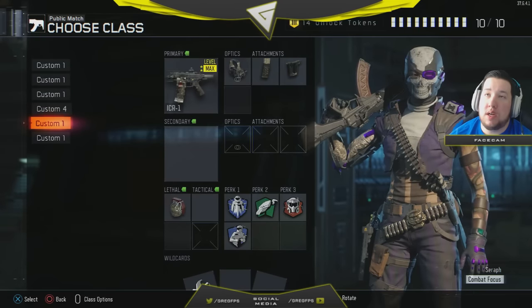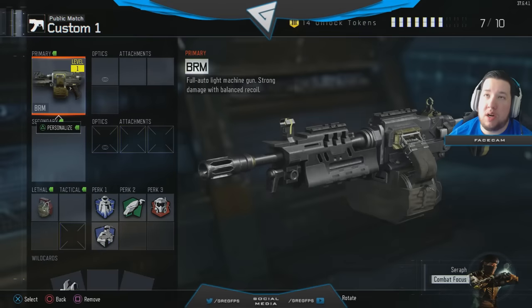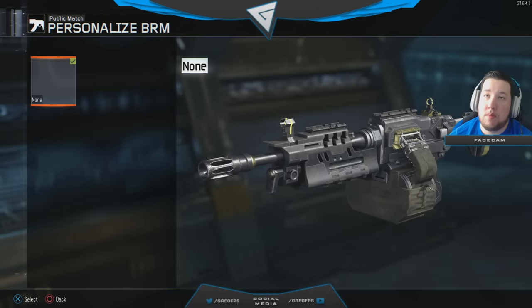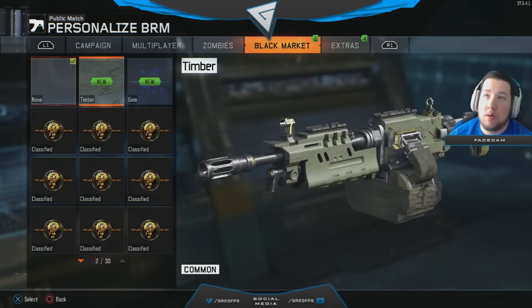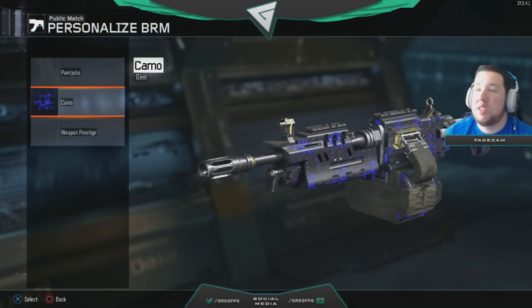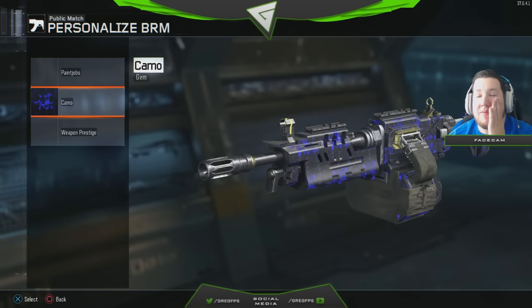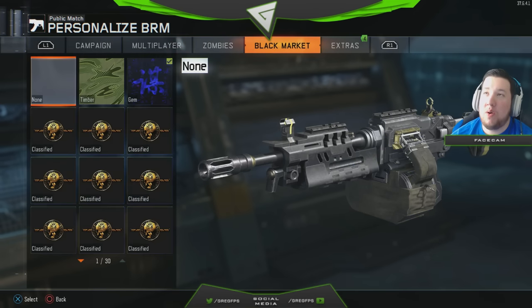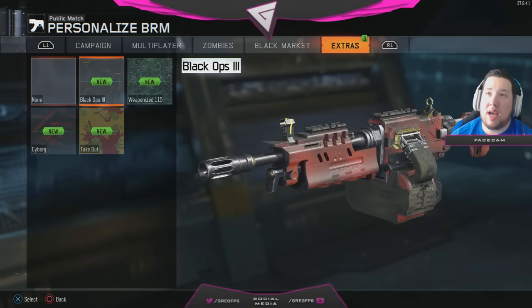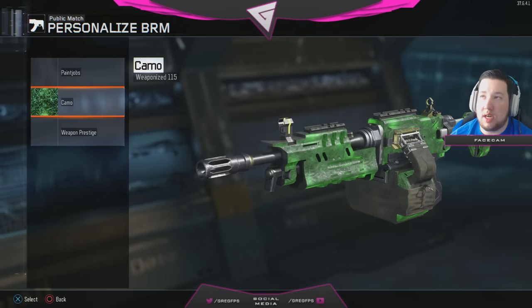What LMG was that on? I think it was the BRM. It moves on the blue a little bit. I don't know, for some reason in this game I feel like the camos aren't as good as they were in Black Ops 2. Like if you had the extra ones — Weapon Heads 115 — it moved in Black Ops 2, and now in this it just looks stupid.